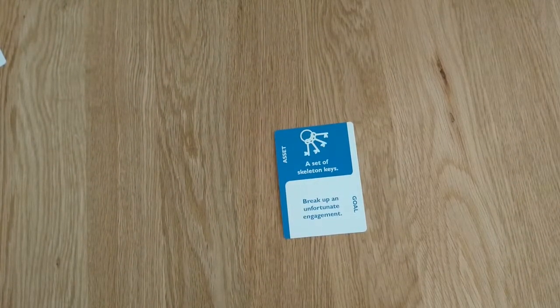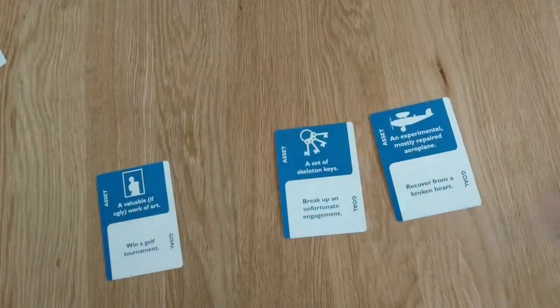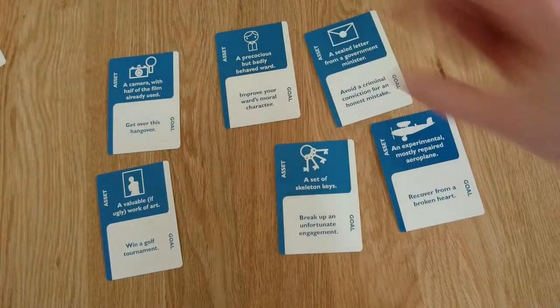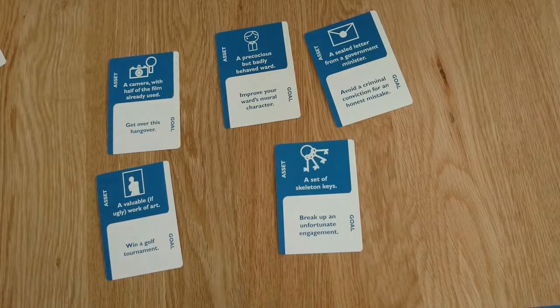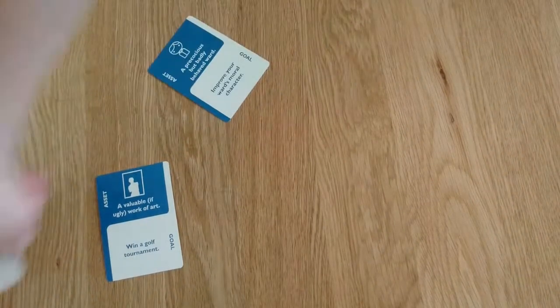Then the dealer will deal out the same number of cards again — so again, five. And then, starting with them, you go anti-clockwise, picking a second, until everyone has one more card.